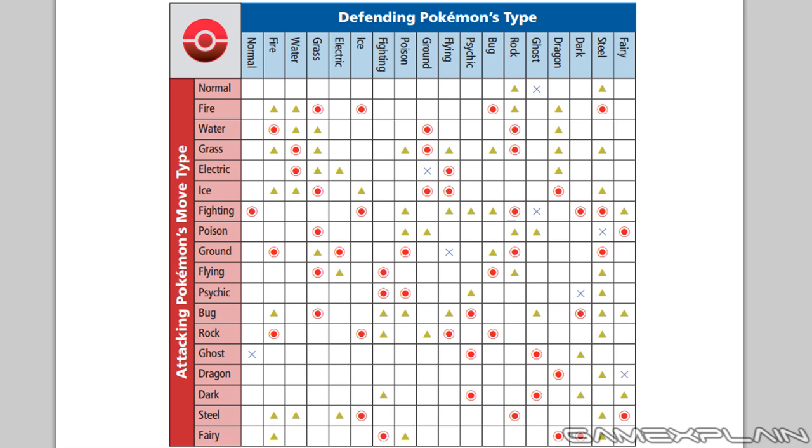Fairies will also be able to resist Fighting, Bug, and Dark type moves, and are completely immune to Dragon type attacks. However, the Fairy type is weak to Poison and Steel type moves.